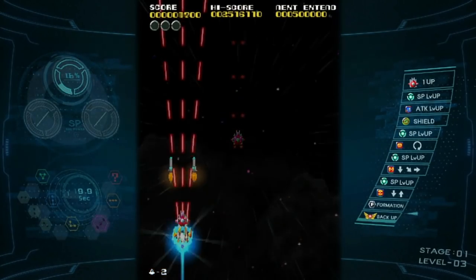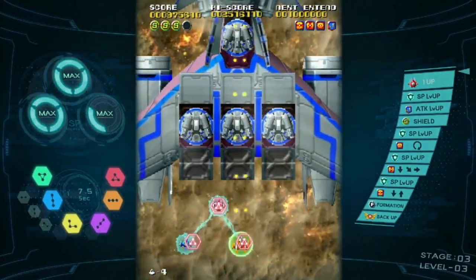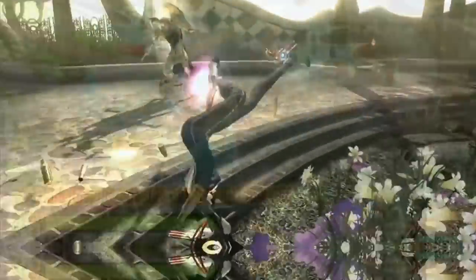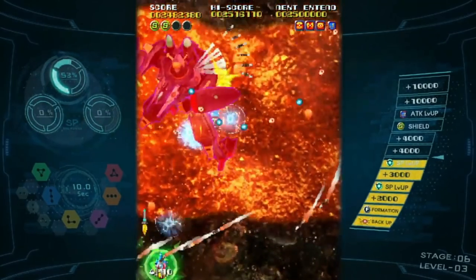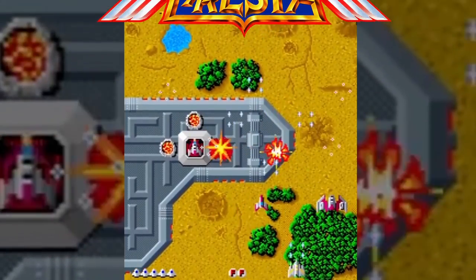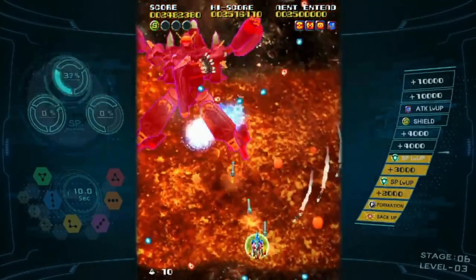Soul Cresta is one of the most hyped new shooters in a long time, thanks to being designed and developed by Hideki Kamiya and Platinum Games — the studio behind cult classics like Bayonetta, Wonderful 101, and Nier Automata. In an age where nearly all new shmups are developed by very small indie devs, it's big news when a major studio takes on the challenge, especially to revive a classic like the Terra Cresta series and create a worthy sequel.